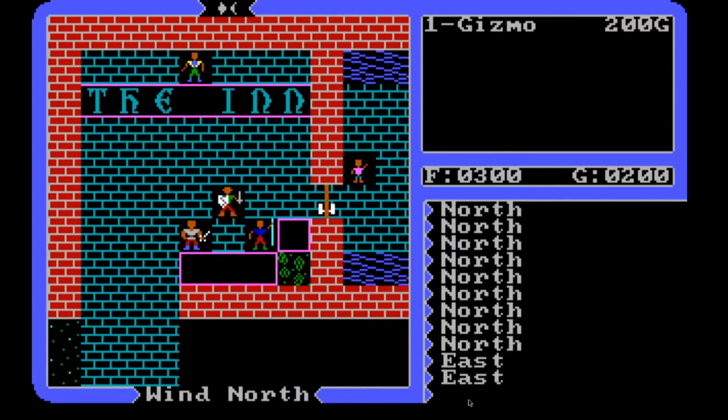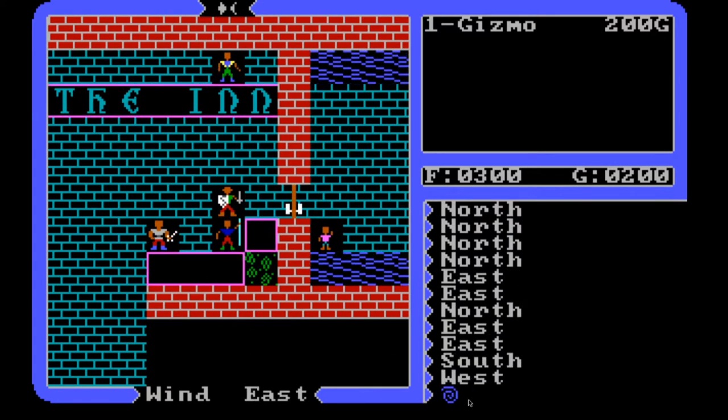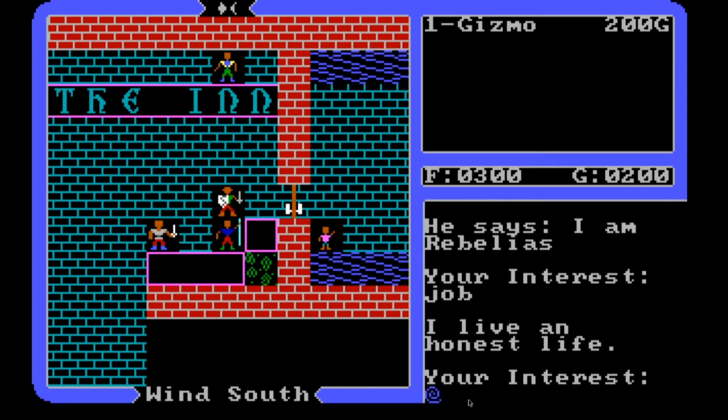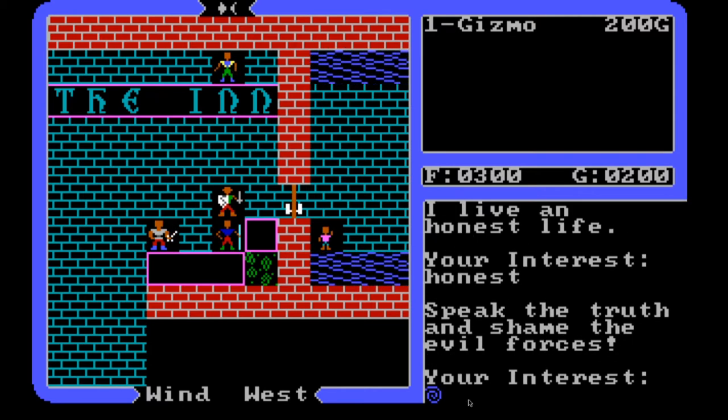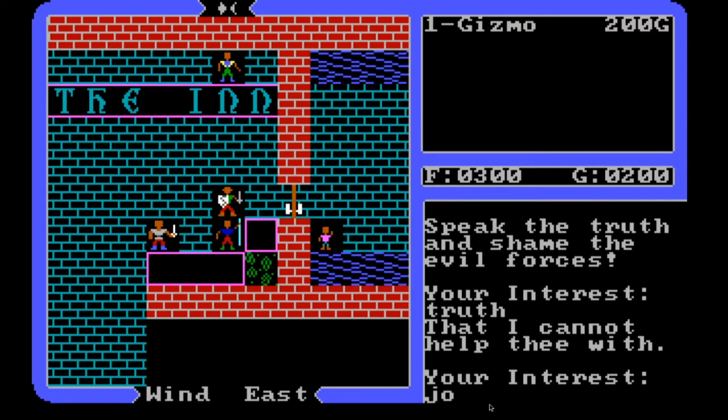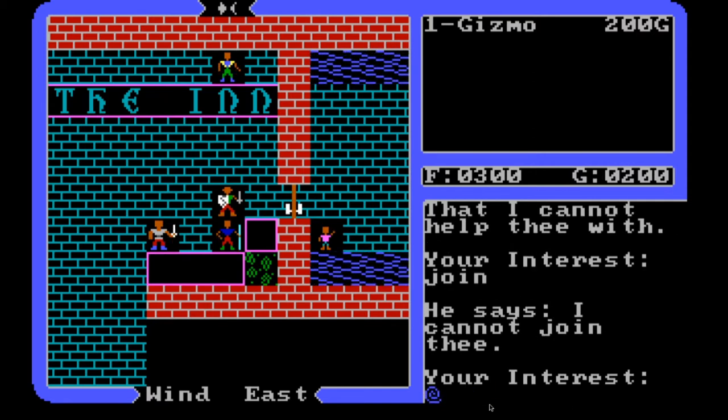So here we are at the inn. Let's talk to this guy. He says he lives an honest life. Apparently I'm feeling like this is a town of honesty — I'm getting that sense, that honesty lives here. He mentions to speak the truth and shame the evil forces. I would very much like to be able to add to my party, because we will be fighting really, really soon.